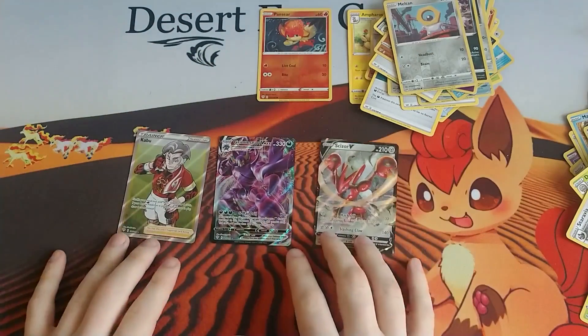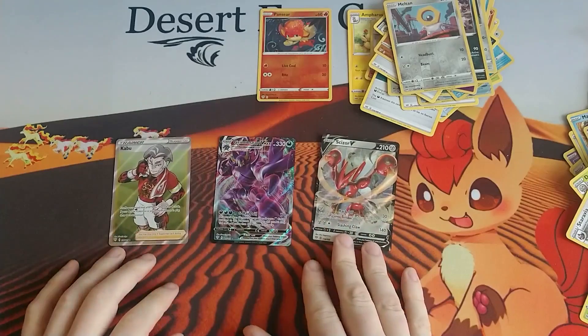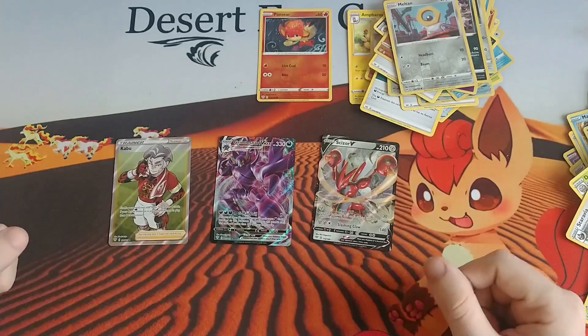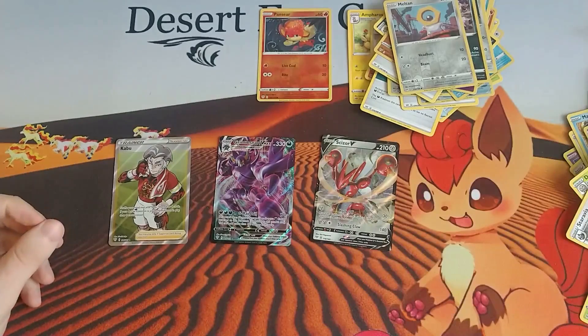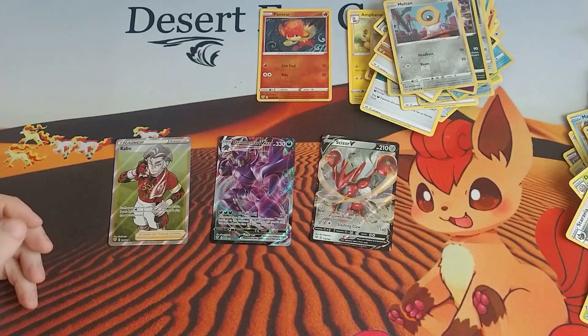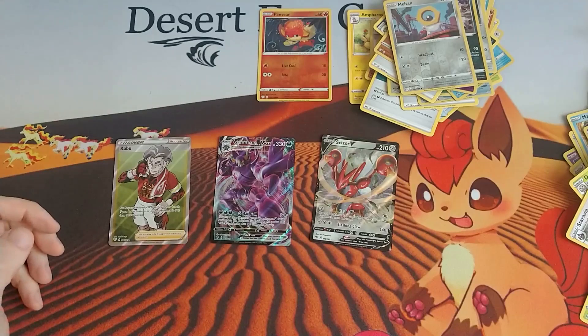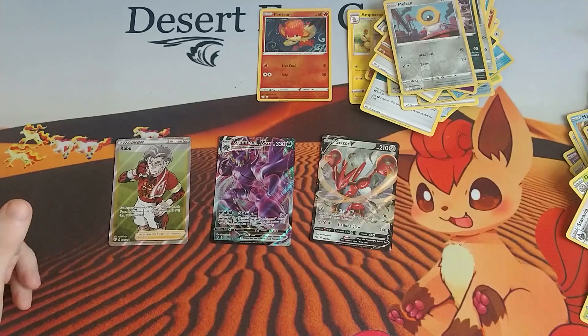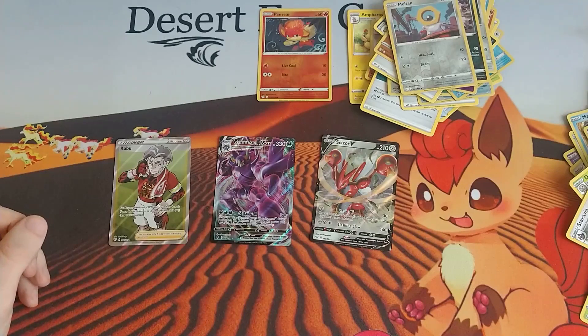Hope you guys all enjoyed the video. Our only real pulls were Scizor V, Grimmsnarl VMAX, and a full art Kabu. Don't forget to like and subscribe to the channel and check us out on Instagram where you can find funny cat pictures and funny hamster and guinea pig pictures — we've also just recently acquired a guinea pig. See you guys next time!